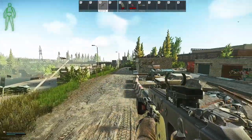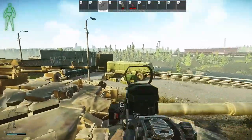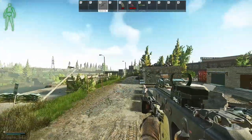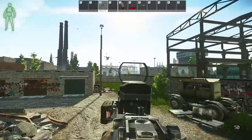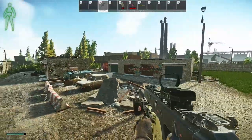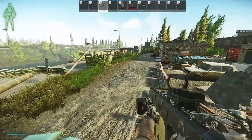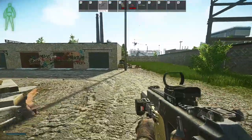For this task you're going to want to come to Customs, specifically over to Rough Roadblock. Rough Roadblock is the extract over here with the big wall. You have Big Red over here, Dorms over that way, and the new Rashala construction area that way. When you come up to Rough Roadblock, regardless of where you spawn, you're going to want to come around this building.